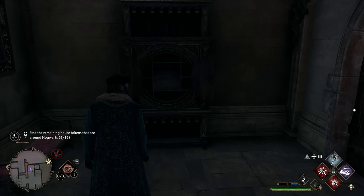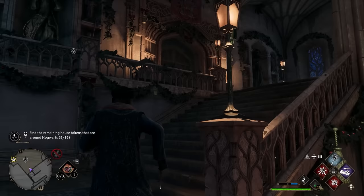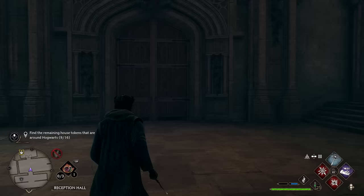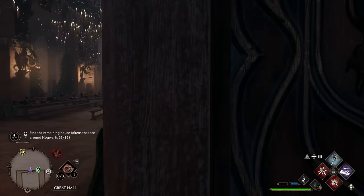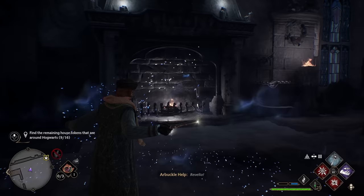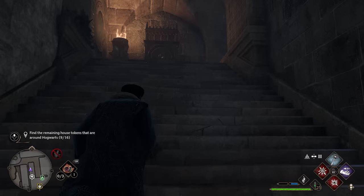After grabbing this token, the next one is nearby. Turn around, head back through the double doors, go back up the stairs and through those double doors. Once through, you'll see another set of double doors directly in front of you — go through those, and then another set after that. Once inside, turn to the left and you'll see a fireplace. The key is flying around this fireplace. Get close to trigger it and it'll go right next to this Floo Flame, just around the corner and to the right. Up the top of these stairs is your next token.